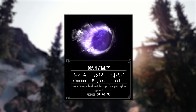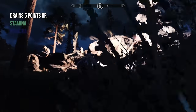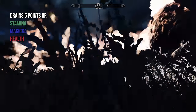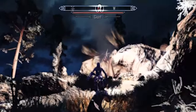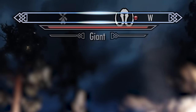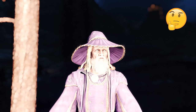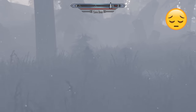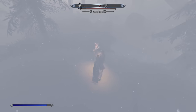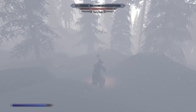Number 19: Drain Vitality. Drain Vitality drains 5 points of Stamina, Magicka, and Health from an enemy for 30 seconds, and features a 0.8 stagger effect. If you're thinking you can absorb those attributes — I'm afraid not, it's just a drainer, and is best for the early to mid levels. Enemies only get stronger as you progress, and unfortunately the effects of Drain Vitality will eventually begin to dwindle.